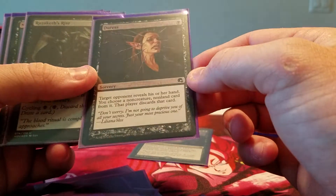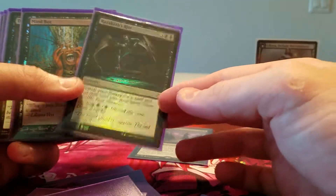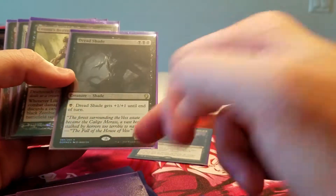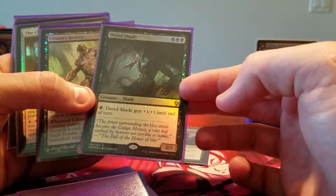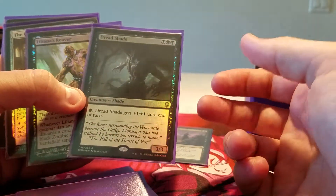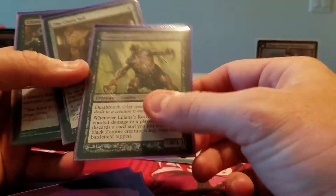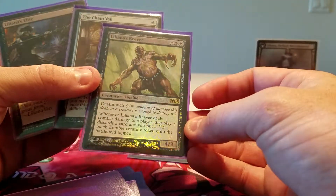Mutilate, Reef Soul, still removal. Duress — shitty foiling from the Graveborn set, but they're kind of hard to get so that's the one I bought. Razaketh's Rite — this one technically isn't Liliana's flavor, but this is her battle with Razaketh. Mindrot, Dreadshade is the House of Vess. This is the last shade that they fought on Dominaria while Muldrotha fought against whoever was attacking the Weatherlight. Liliana's Reaver, sweet card, foil deathtoucher that puts zombies onto the battlefield.